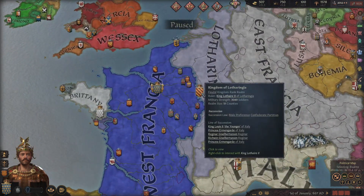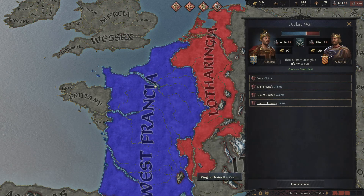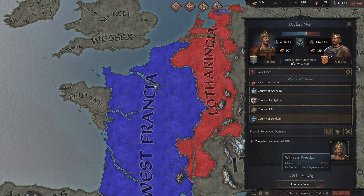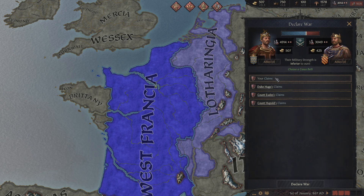The most obvious thing you can do in diplomacy is declare a war. I go over it a lot in my war guide, but you spend a resource to declare a war. The resource depends on what sort of war goal you are using, and you have to acquire these war goals before even going in.